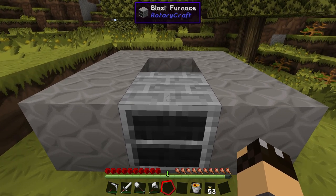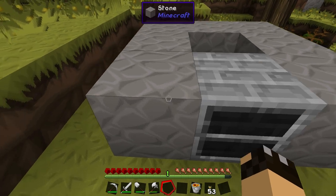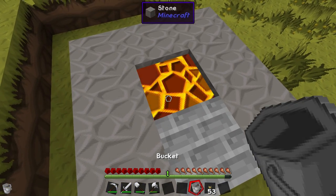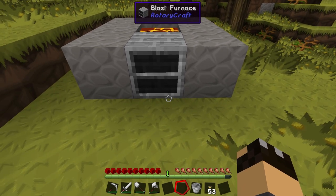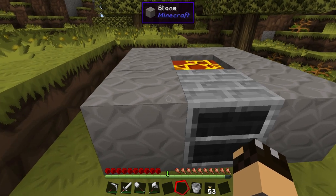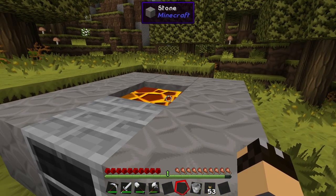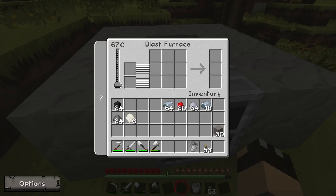The first thing you're going to need to do to get the blast furnace to work is to get the temperature up. The temperature needs to be at least 600 degrees C. The best way to do that is with a bucket of lava. You can either put the lava next to the blast furnace or below it. Bear in mind, if you're going to put the blast furnace above a block of lava, be careful that you don't accidentally place the blast furnace in the lava block. You can have multiple blocks of lava — it doesn't really make any difference; it's not going to make the furnace any quicker or any hotter. As you can see, the temperature is starting to rise, but fairly slowly.